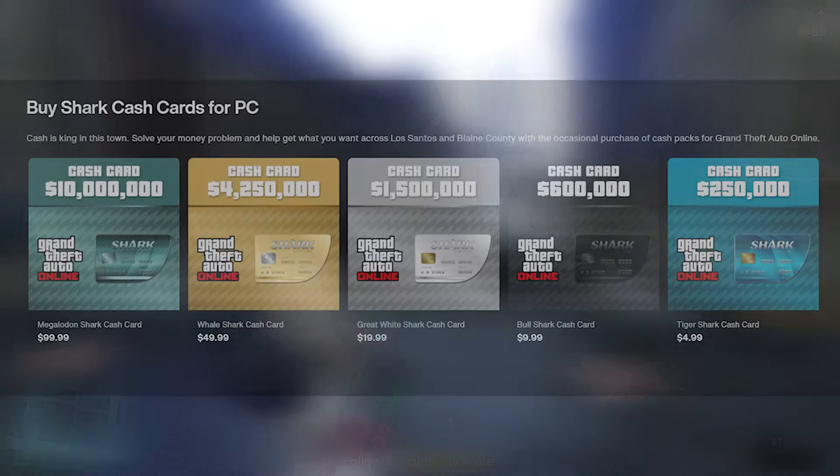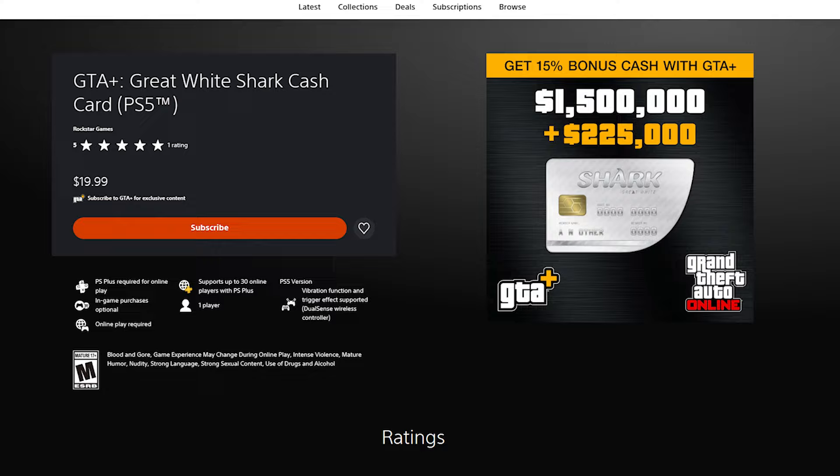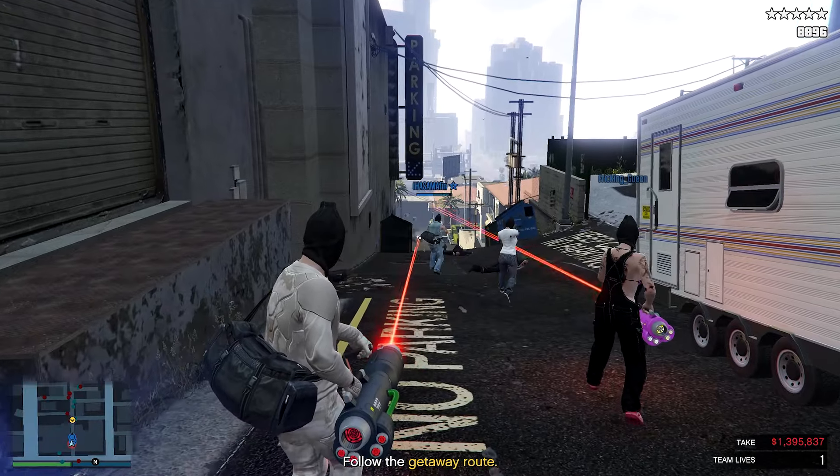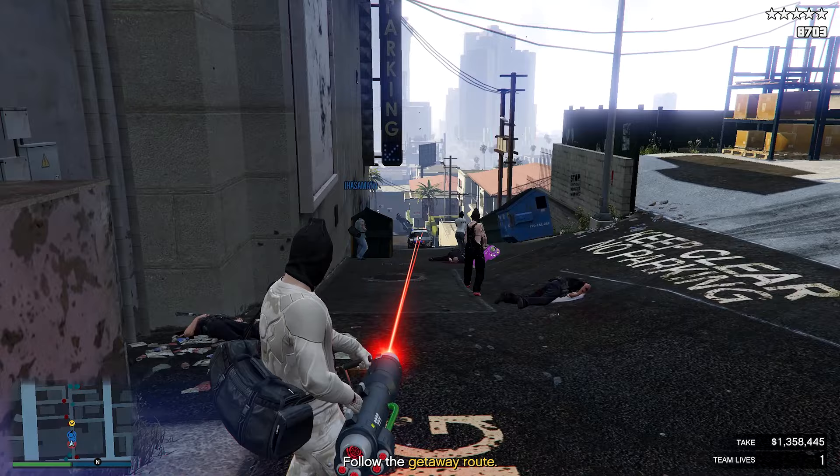If you go over to their website where they're selling shark cards and you want to get around the same amount, you're looking at around $19.99 — basically $20. So you're actually saving around $15, technically $14, if you go with GTA Plus instead.